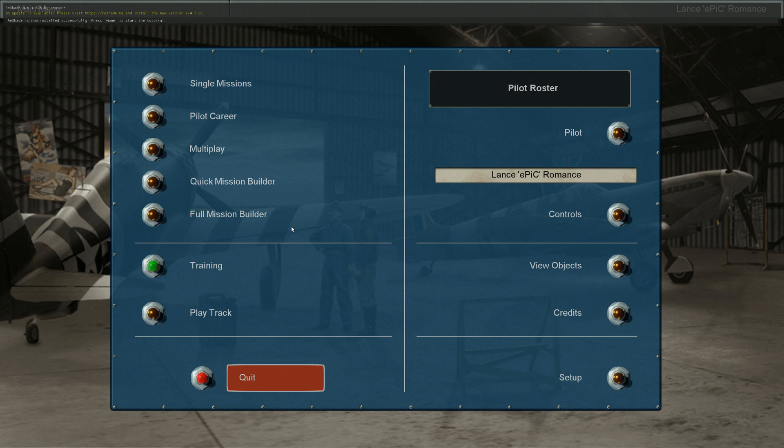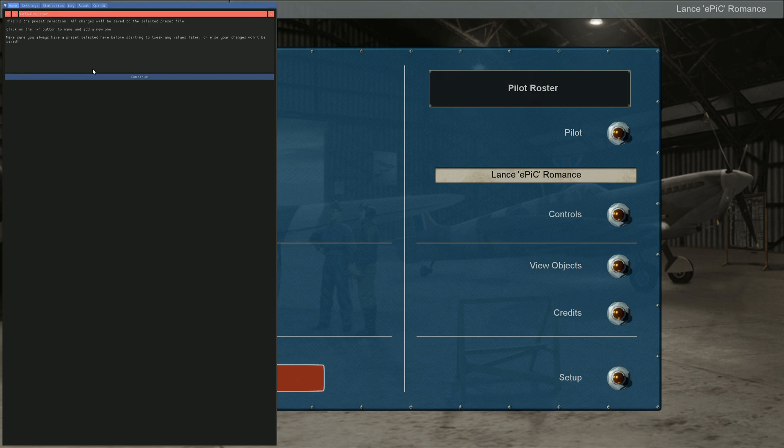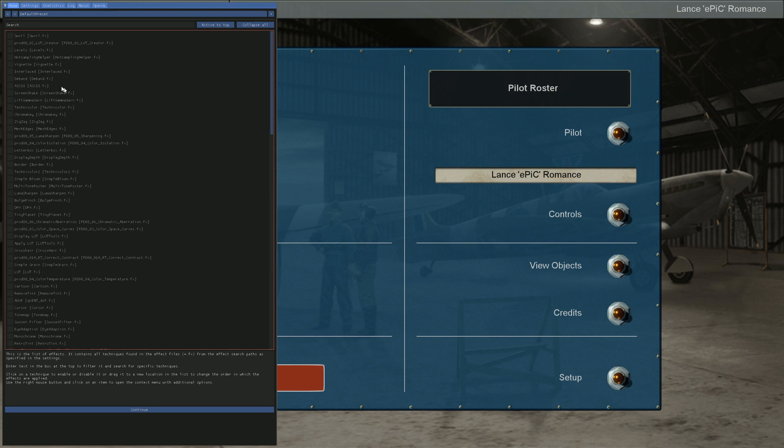Hit File Save. Restart the game, hit your Home key — and look, the mouse goes in. Now you can work the ReShade configuration settings.